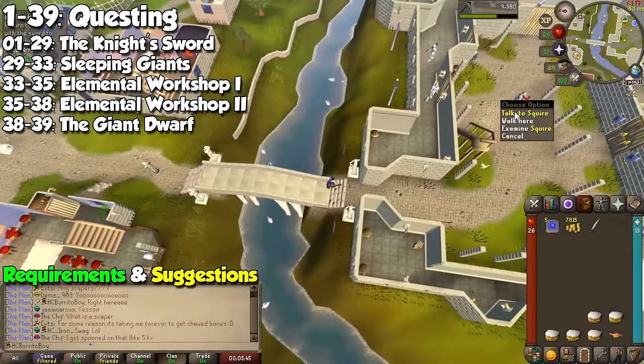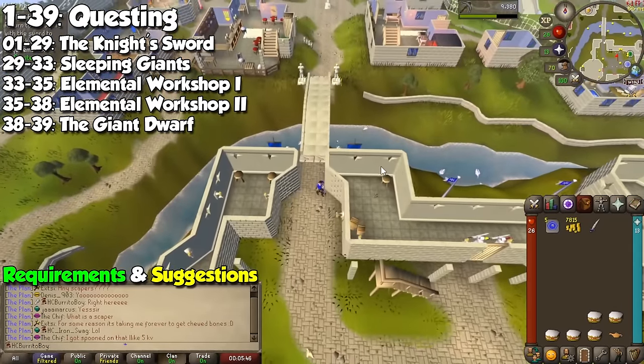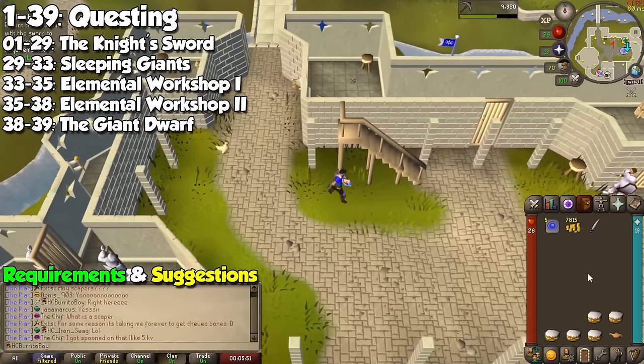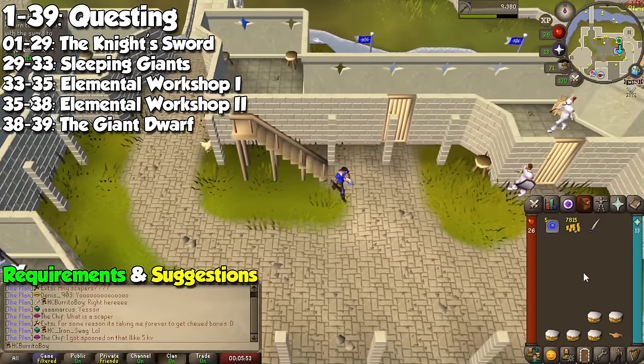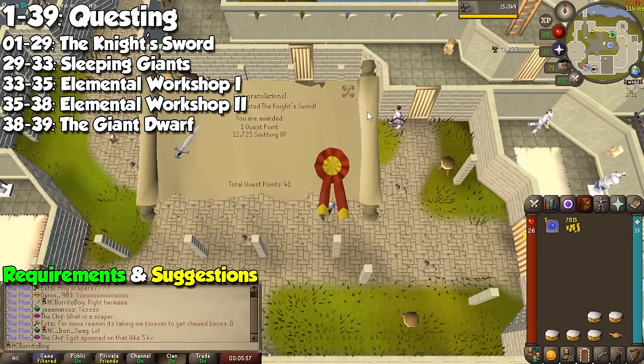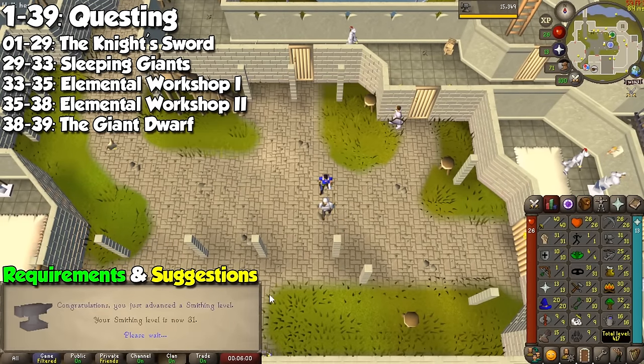The best way to start our smithing journey is by doing quests related to the skill that give a ridiculous amount of experience for no requirements. The first one is A Knight's Sword — by spending no more than 20 minutes, you will have jumped from level 1 to 29, which gives us a requirement for the next quests.